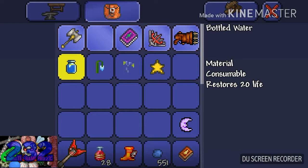To craft those two bottles into bottled water, you will need to stand at any type of water of any amount and craft bottled water in the potion section.